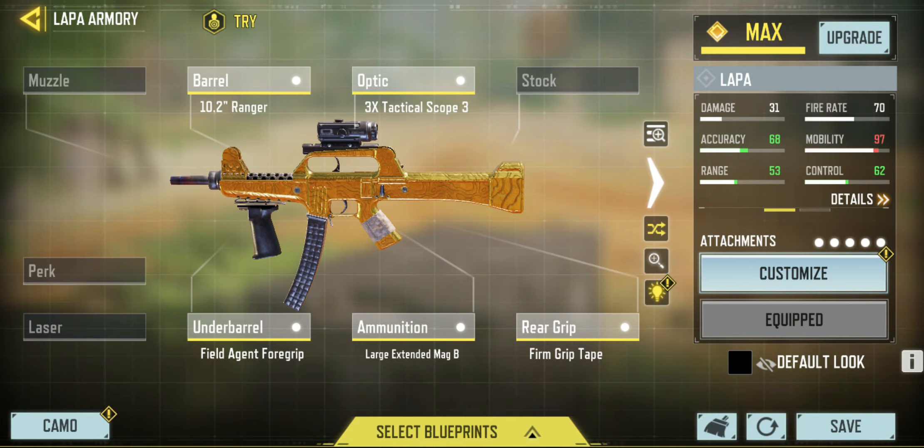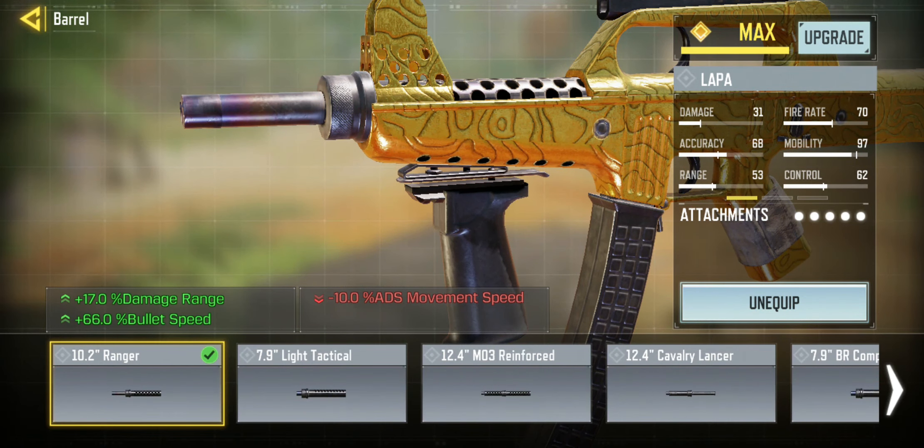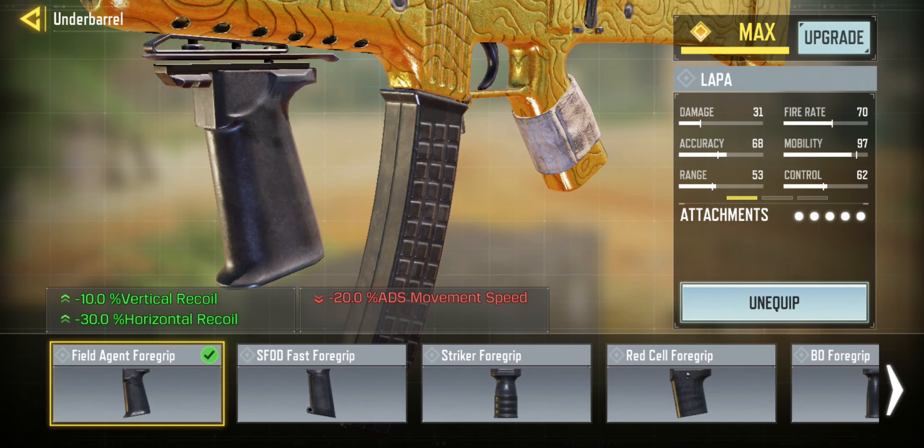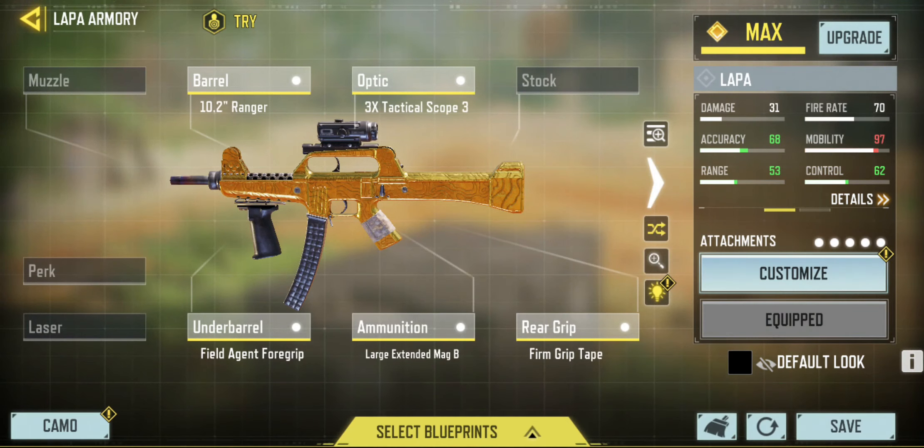To achieve this, I use the barrel 10.2 Ranger, giving damage range and reducing bullet spread. I use the underbarrel, which is the Field Agent, which minimizes vertical and horizontal recoil.